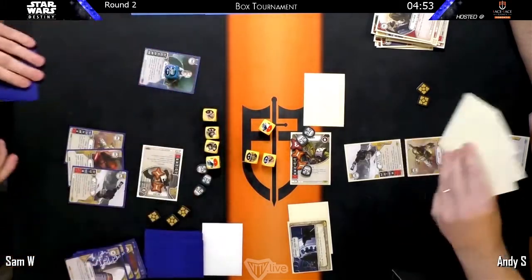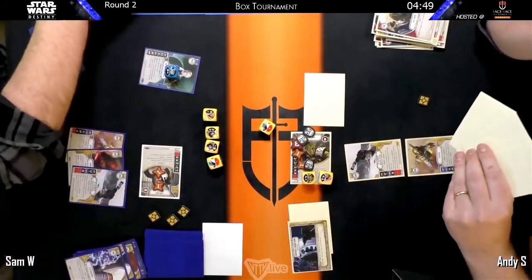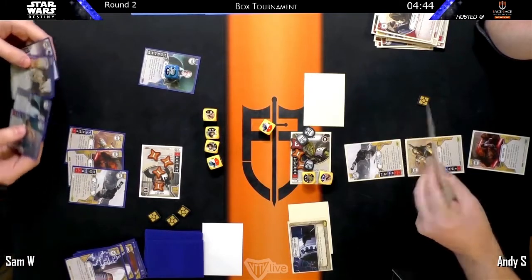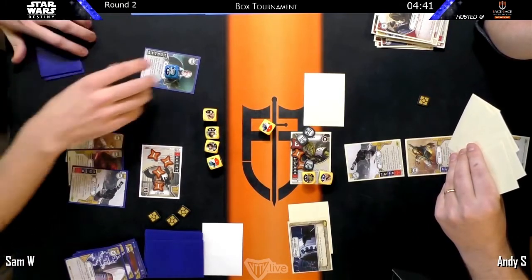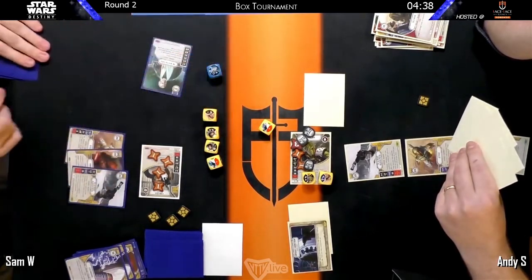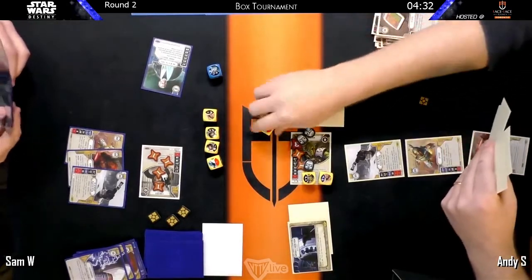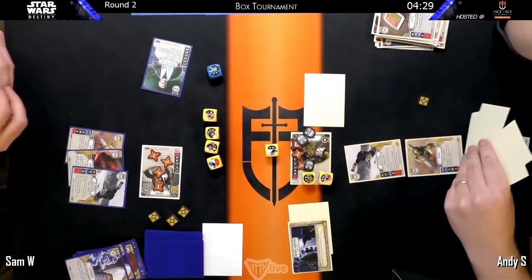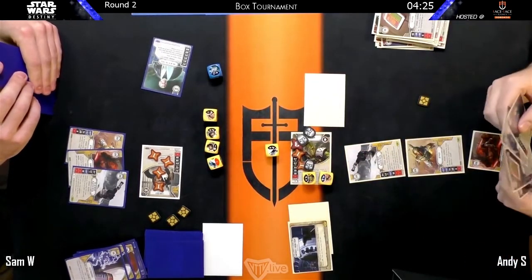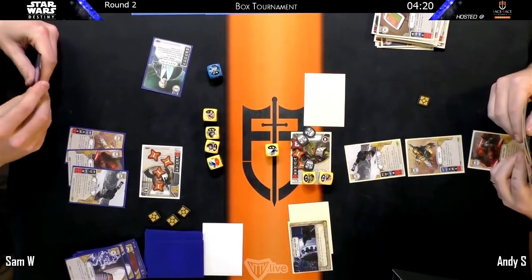Han is probably considering the Holdout Blaster over the Hunker Down because he's going to get the activation anyway and doesn't particularly need the money if he can just pump through damage. Hard to give up a Hunker Down though. He'll also get a shield off the blaster pistol. Five damage to Han puts him at four total after his shield is done. Having three money is also a big safety valve for Second Chance. It looks like two focus on Ben — that's going to be a ton of damage. He has enough money to pay for it and that should be game.